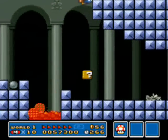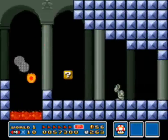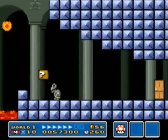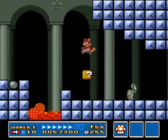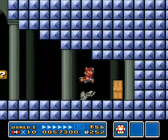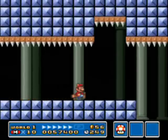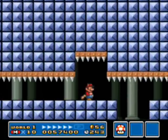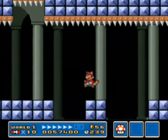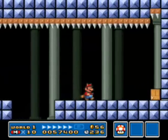If you fly up here, you can actually find the second warp whistle if you go all the way to the right. But once again, I'm not going to do that. We're going to do things the normal way — the way they're supposed to be done. The old tried-and-true way of doing things.